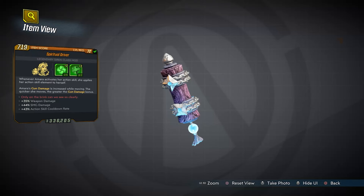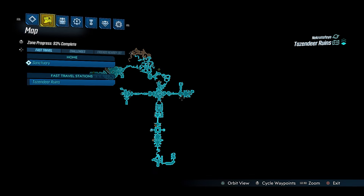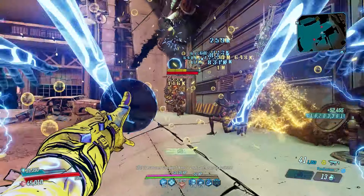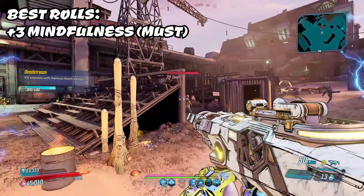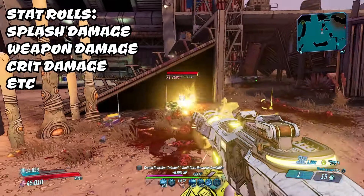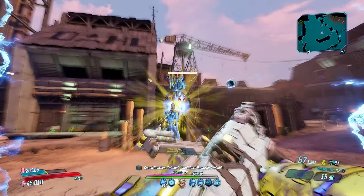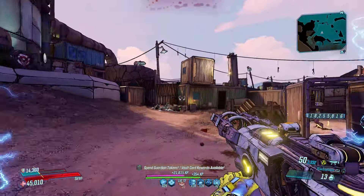For class mods, we open with the Spiritual Driver, a base game class mod dropping on Mayhem 4 or higher from Celestro in the Tazendere Ruins. This class mod grants Amara a speed-equals-damage formula, increasing her gun damage by up to 500% the faster she's moving. It also applies her action skill element to herself — which sounds bad, but is actually great when you bring an Elemental Projector artifact into the mix, causing things to get out of hand for your enemies incredibly fast.